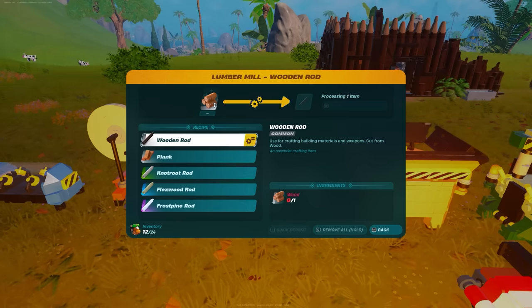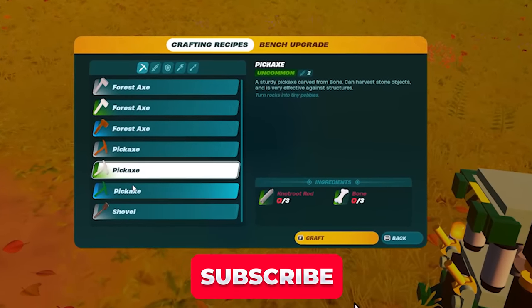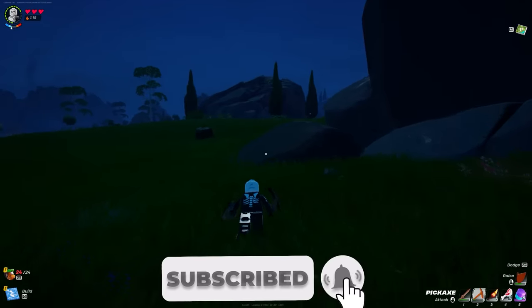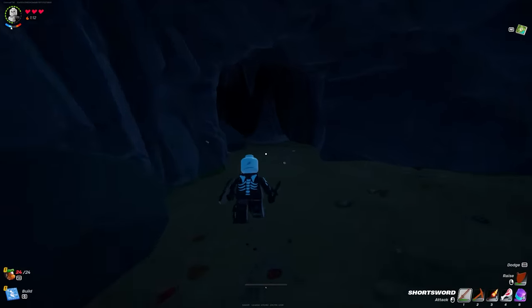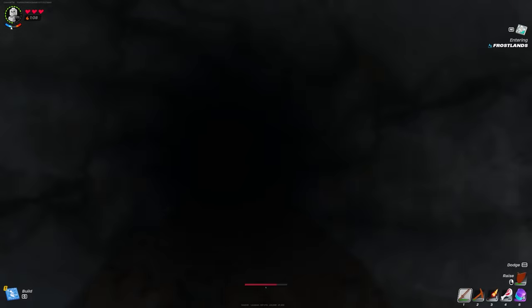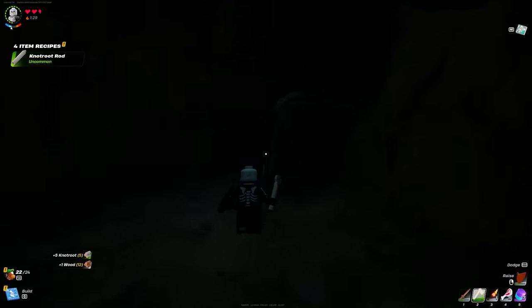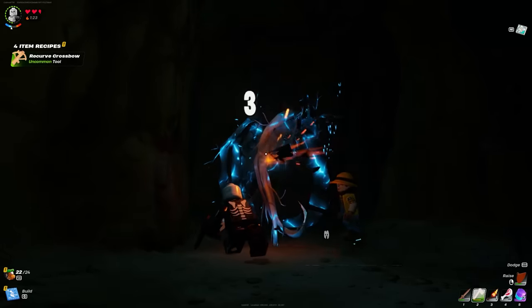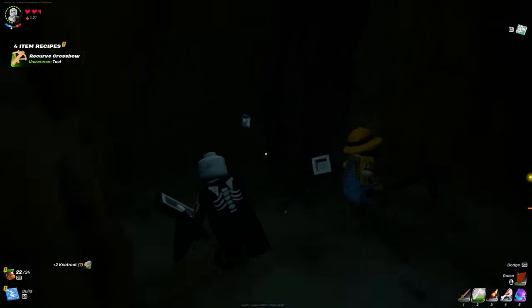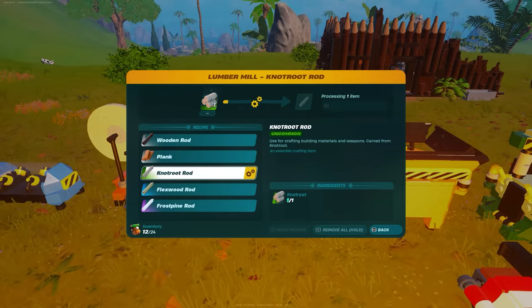The level two crafting bench also lets you craft an uncommon pickaxe. You need three bones and three knot root rods. To get knot root rods, you need to mine some knot root using an uncommon forest axe, and to get the roots you need to go into a cave. You can find caves everywhere — sometimes hard to find, but search enough and you will. Inside these caves are the roots, but you can only mine them with an uncommon pickaxe or above rarity — not the normal white rarity pickaxe. Bring the knot roots back to your lumber mill to craft knot root rods.